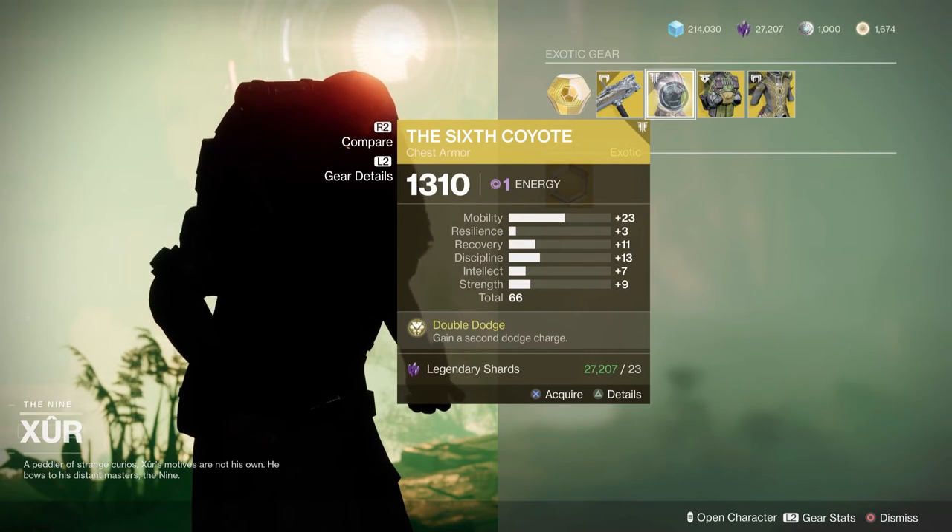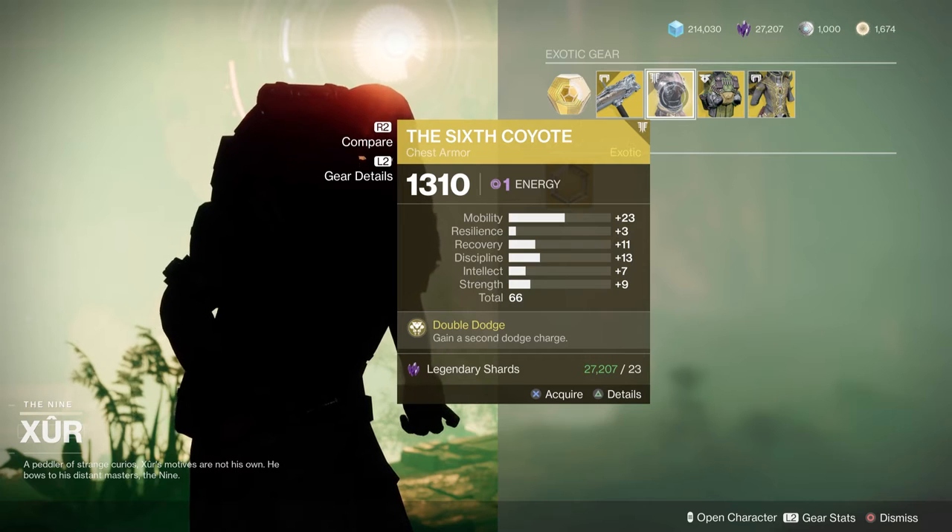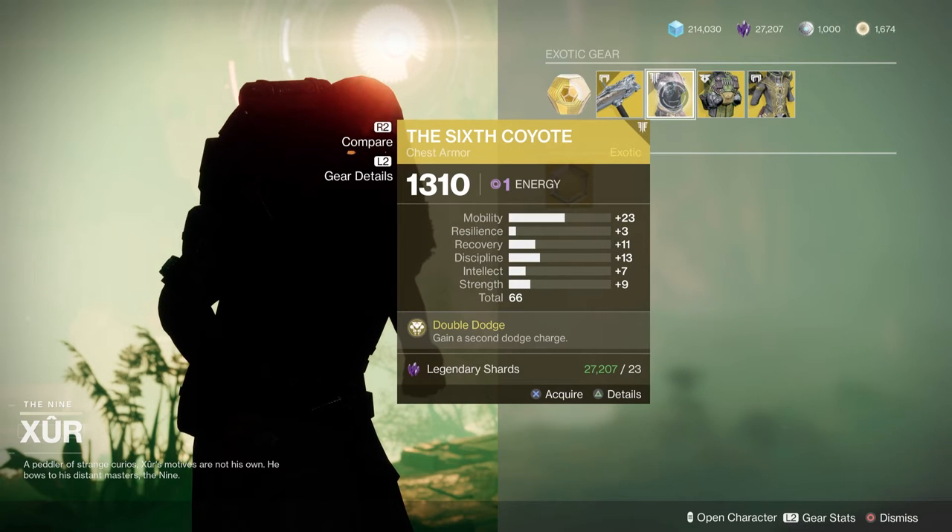Sixth Coyote, which is a great hunter exotic. If you don't have this, get that. It's the basis for many of my hunter builds. The roll is okay — the 66 is good. It's got high mobility; I would have preferred something that uses resilience or anything with low mobility, but it's not a bad roll. It's also Void — Arc probably would have been better if you're going to use things like Powerful Friends.